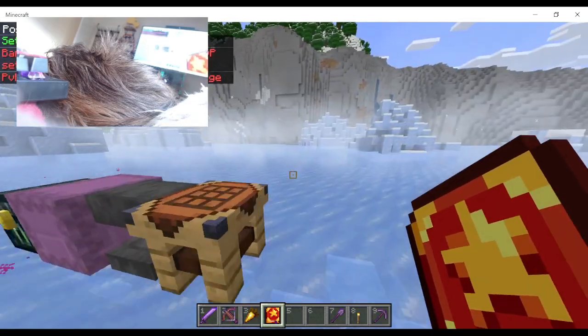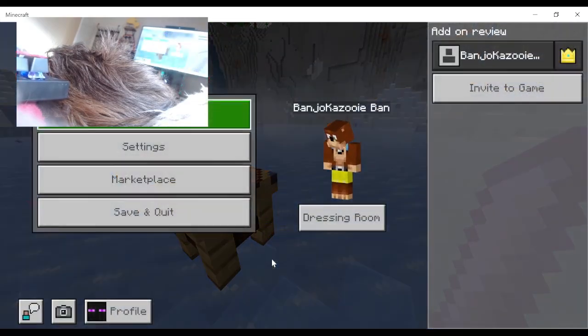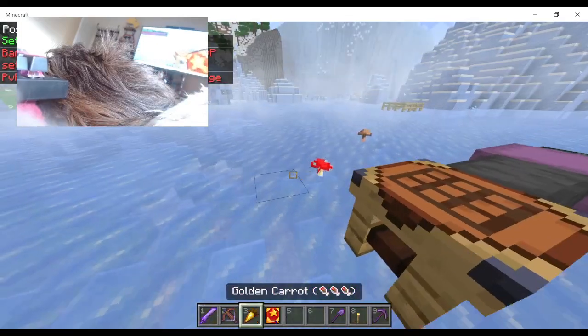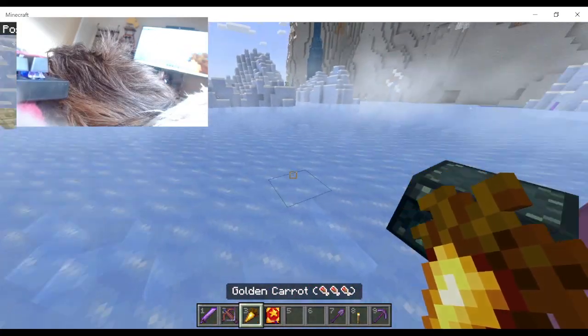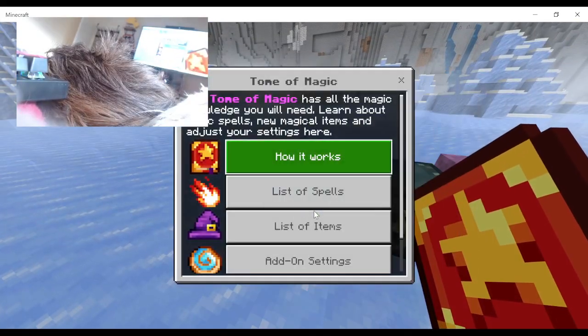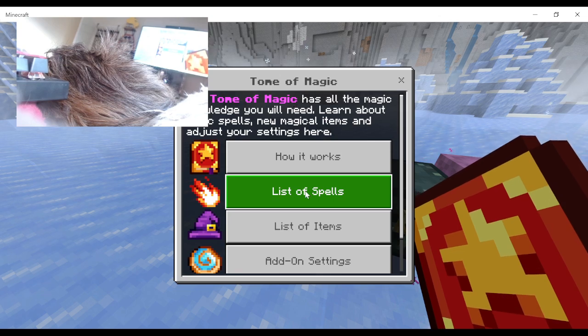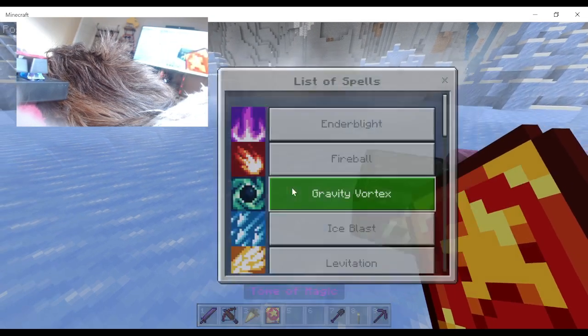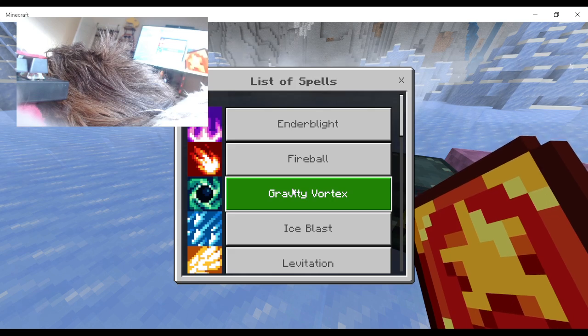It's not loading my username properly, so it's called Banjo-Kazooie. I don't know why it does this. Anyway, I've got a couple of options here — it's a list of spells.